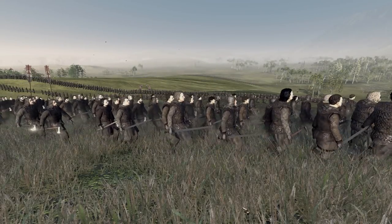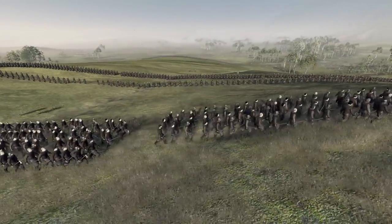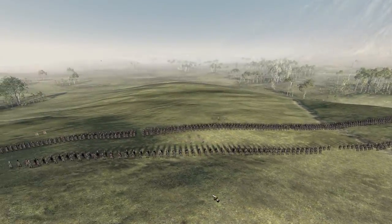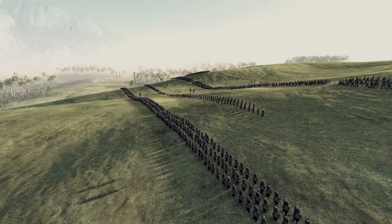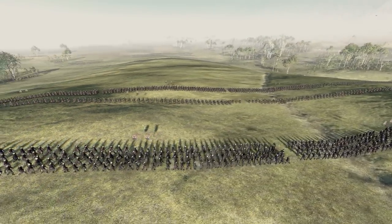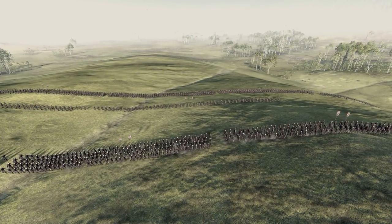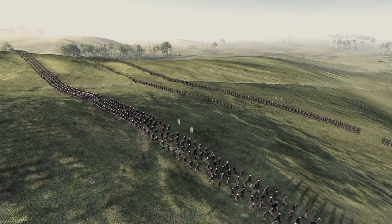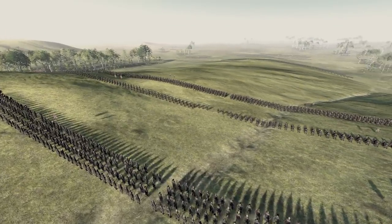Alright, here we are. Welcome to the Battle of the Golden Tooth. How are you doing, Apollo? I am doing well, I'm very excited to see this battle in action. We got some pretty cool houses here in today's fight. We got on my side of the current camera view, we have House Tully — historically, it was the Riverlands led by House Tully, but the two main participating houses were House Vance and Piper.